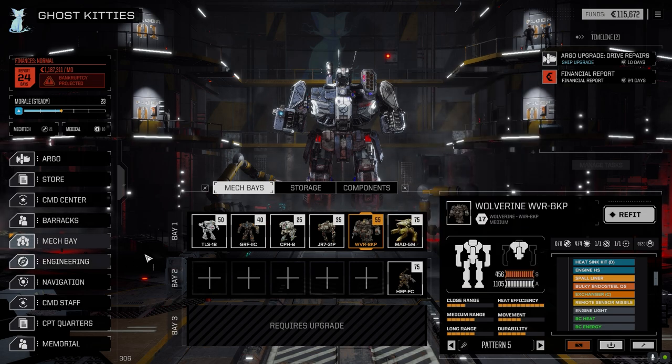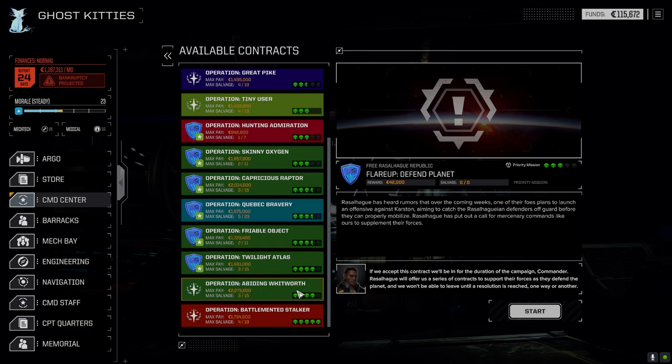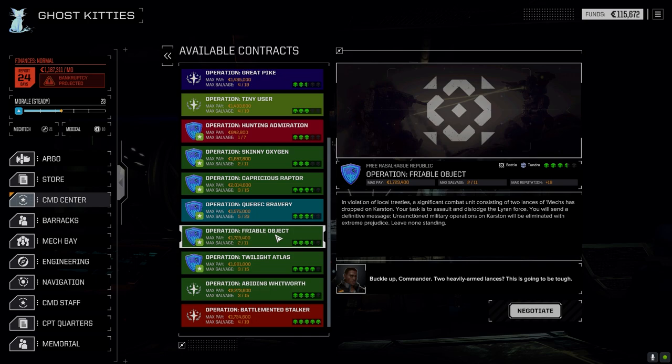A couple of pilots had minor skill increases — tactics and things like that — but let's just go to the command center. I've been looking at the missions that popped up. There's a bunch of them. I do want to do this four-skull mission eventually — it's a joint exercise with the planetary government where the enemy shows up and we have to keep two friendly lances alive. But I don't want to do that one just yet. I want to take this three-and-a-half skull mission.